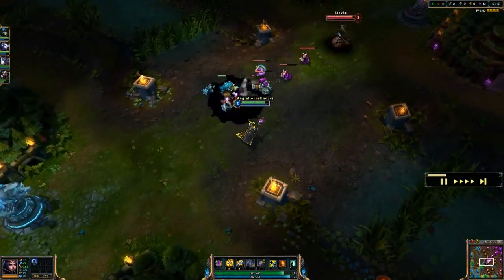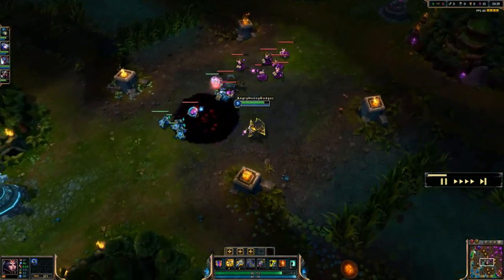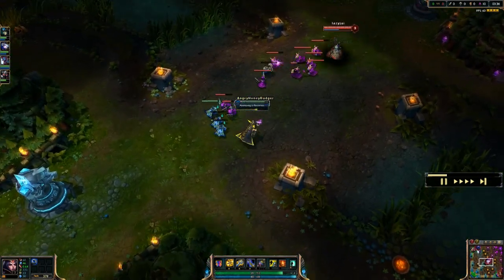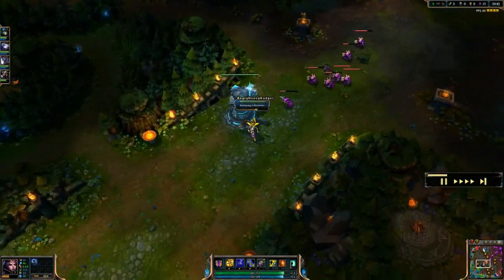First off, her passive is called Mirror Image. Whenever you dip below 40% health, you instantly become stealthed for half of a second. Then your stealth fades and it creates a mirror image of yourself that you can move around.